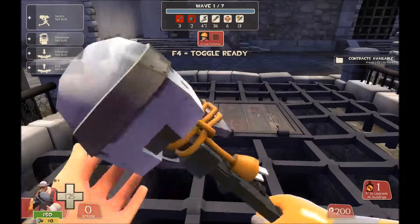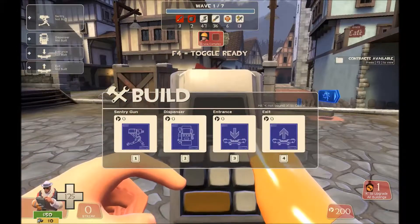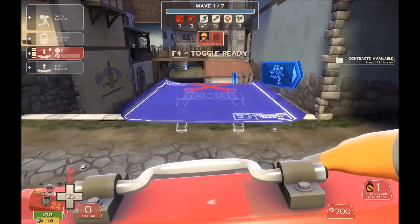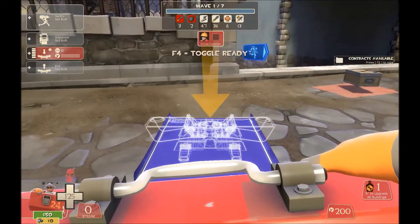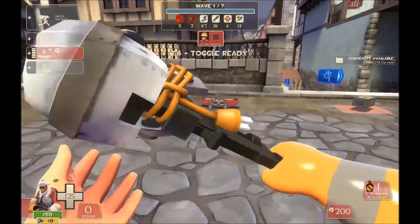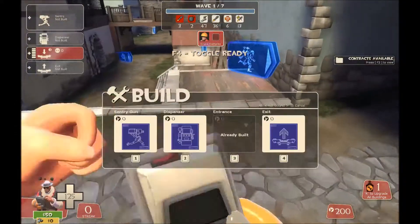Here we are at the bomb on Rottenberg. This is a tutorial for how to place your buildings and where. You're going to want to put your teleporter right here — not too far this way, not too far that way, and not up on the ledge where it'll get shot at. There's a little groove in the ground — put your teleporter right there so that somebody walking to it hops directly up onto it without getting caught and having to jump.